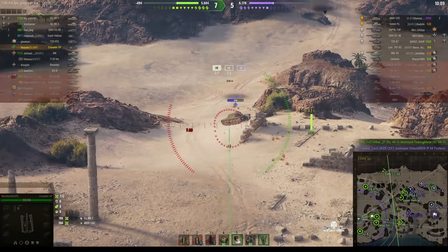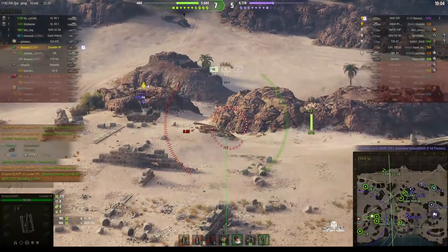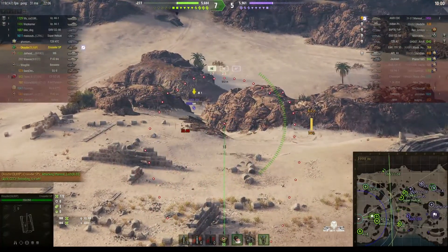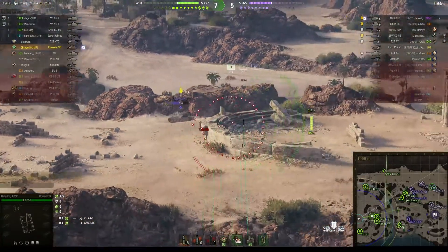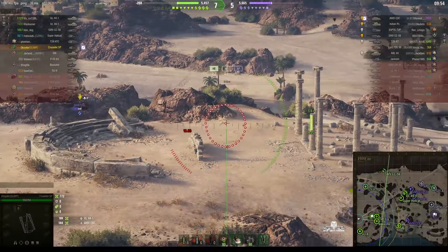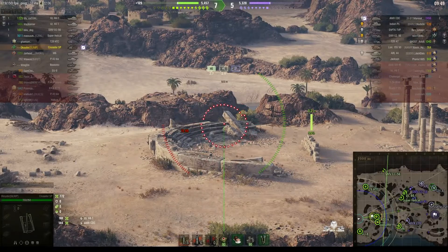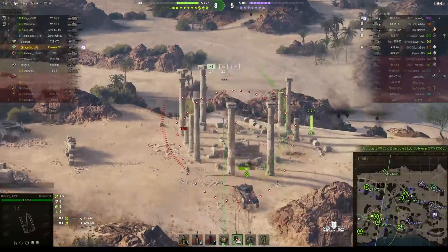The AMX-CDC has come back to Temple Mount, moving about trying to spot where our guys might be — might be able to get a shot on him. Oh, very close! You can usually work out where they're headed if they go down into that little dip — trying to make up their mind whether they're going to go to the south or turn around and come back again.